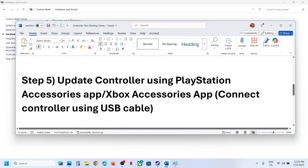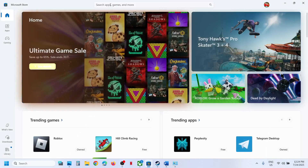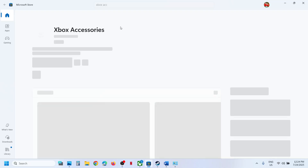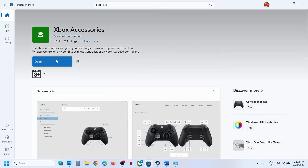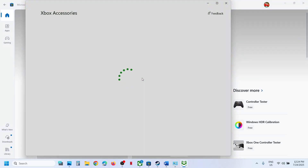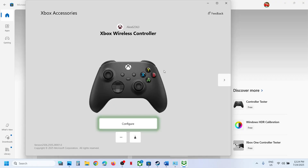The next step is to update your controller using the PlayStation or Xbox Accessories app. If you have an Xbox controller, open the Microsoft Store, search for 'Xbox Accessories' app, and open it — install it if not already installed. Once installed, connect the controller using the USB cable and it will detect your controller.